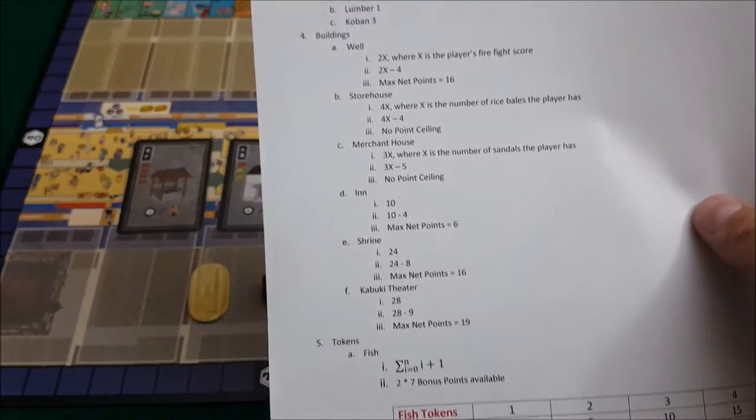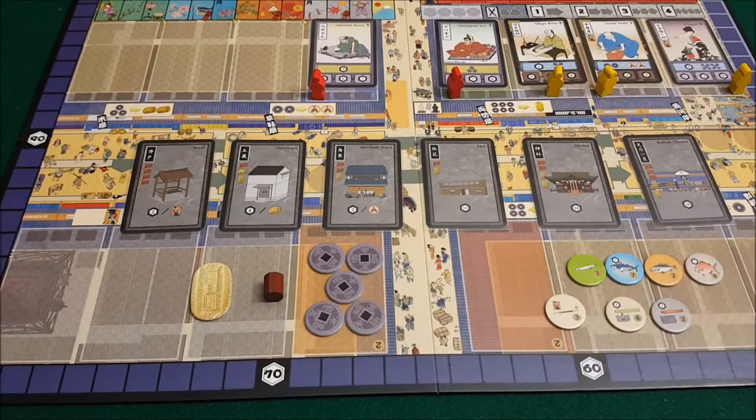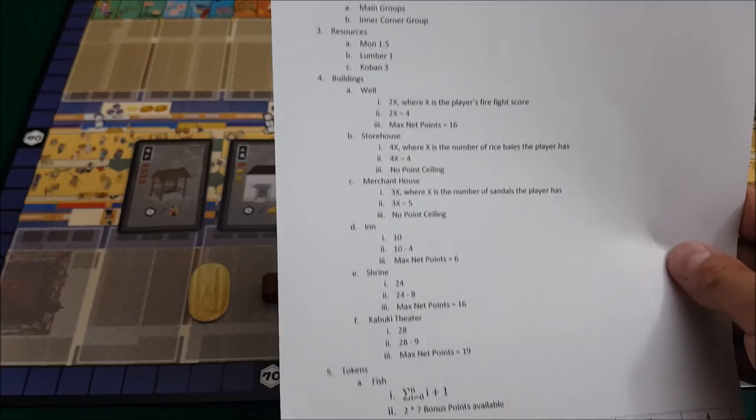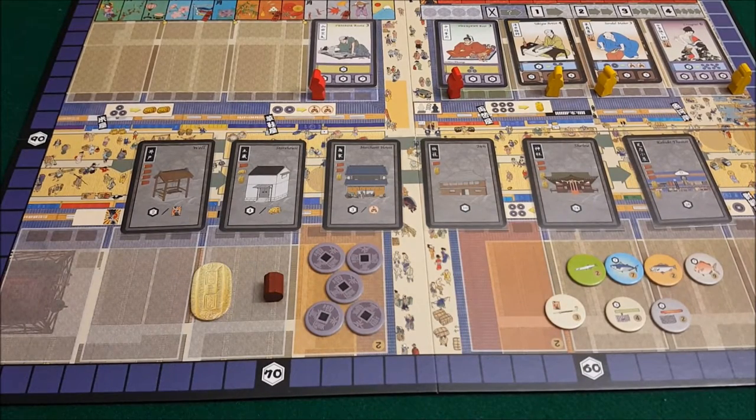I broke this down into a couple of different sections. I hope you guys enjoy the video quality a lot better — I finally got myself a tripod and I'm using it here to see how it works out. Some videos in the future I might do handheld, but trying it here and hopefully you guys appreciate the investment in the channel. I've got this sheet of paper where I've broken things down in a fairly logical way on how to score points. The idea of this video is that you kind of learn how some of the point mechanisms work, and you're going to use that to build your own strategy.